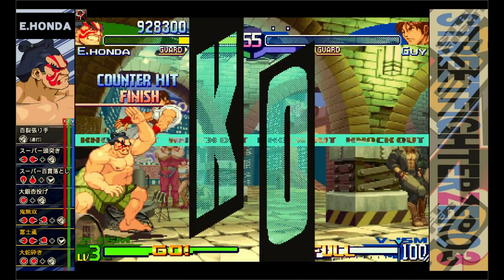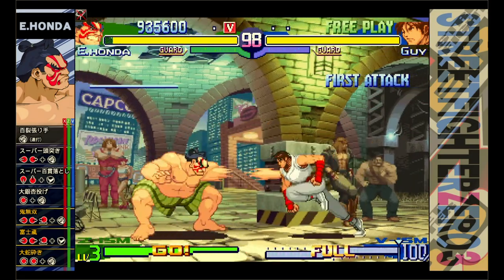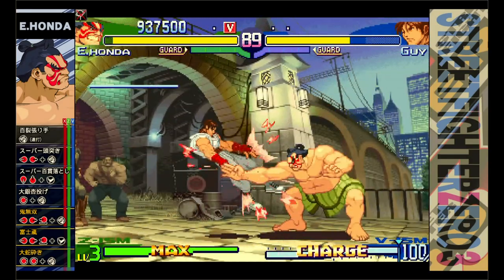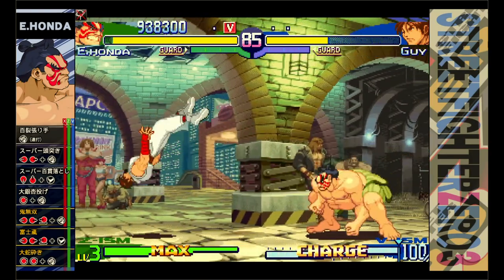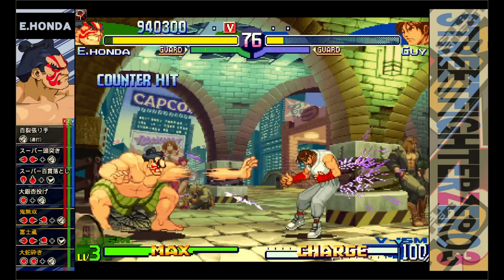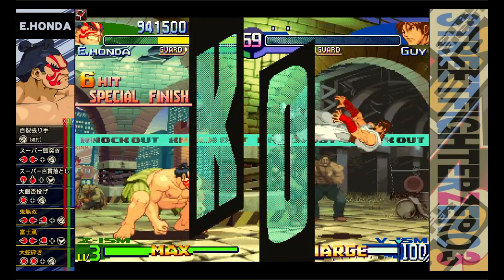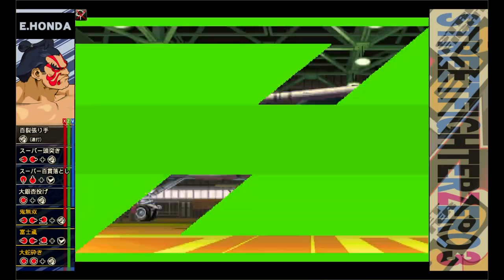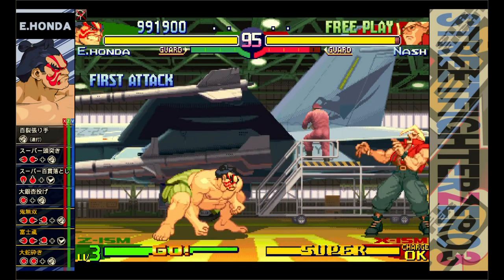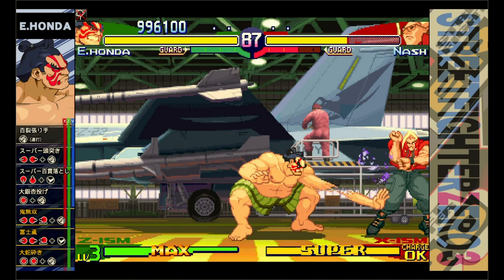I'm mostly playing defensively now, using the torpedo. You can slap the guy in the air and then do a torpedo immediately to get a double combo. I'm starting to spam the torpedo and it's working well. The torpedo move is: hold back for about two seconds, then forward and punch. The key thing is you can buffer those commands while doing other moves — you can do the thousand slap while holding back on the d-pad, then hit forward and punch immediately after to follow up with a torpedo.